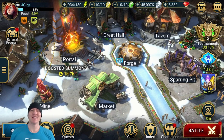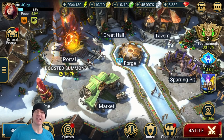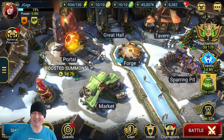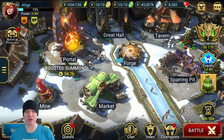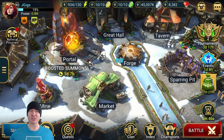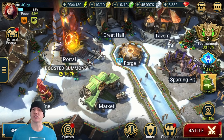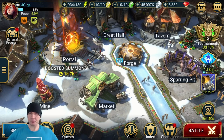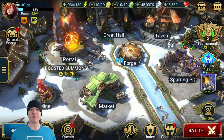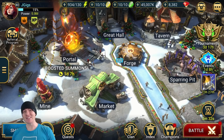Hey everybody, how's it going? I'm Jay Giggs here with some Raid Shadow Legends and today I want to talk about the relationship between attack and crit damage. It's kind of a funky way they work together unless you know how they work together, and then it's not really so complicated. But I think the general approach for the average player is just shoot both of those numbers up as high as you can — and that's not necessarily the case.